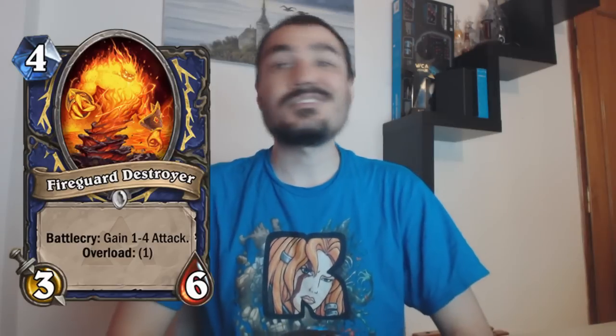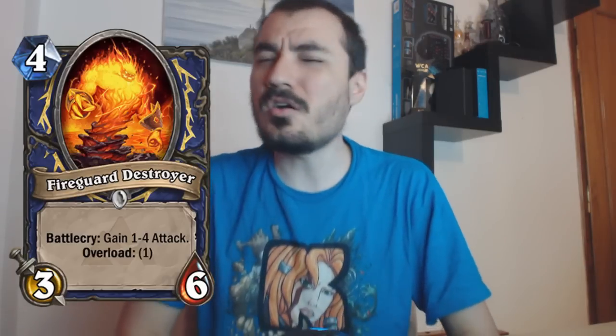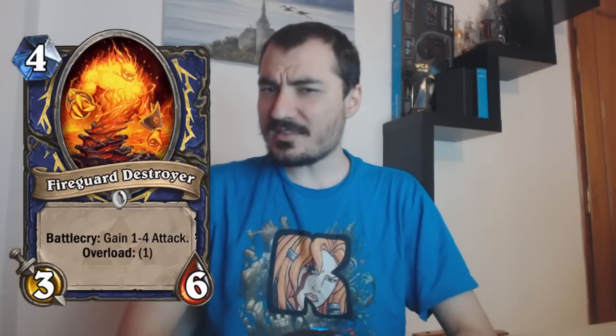In Constructed, the main issue is it doesn't actually change anything for Shaman. Shaman is just a big dude — you still lose to the same things, you still do well against the same things. It just makes the Shaman class a little bit stronger because the card is really powerful and it's almost an auto-include. It does compete for a few spots and in some decks it's actually not included.